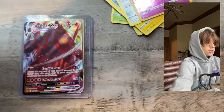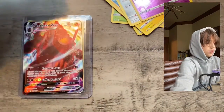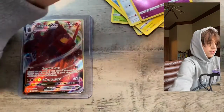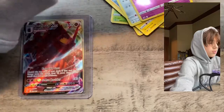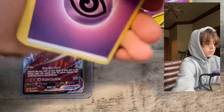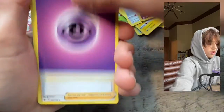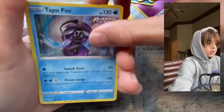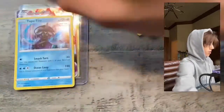I love Chilling Reign though — I'm literally trying to complete the whole set. I probably have completed all the normal cards and some holos, and probably all the V's maybe. Psychic. Honey — I got Honey! I literally have like thousands of all these cards. Tapu Fini — I already got one of those.